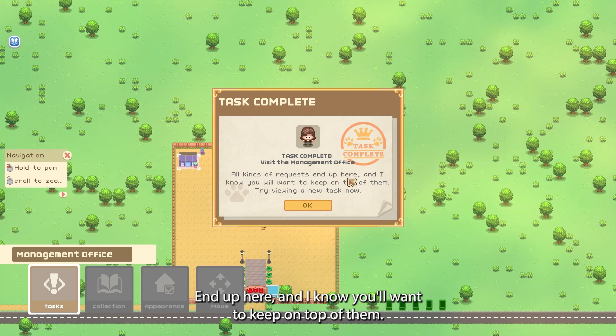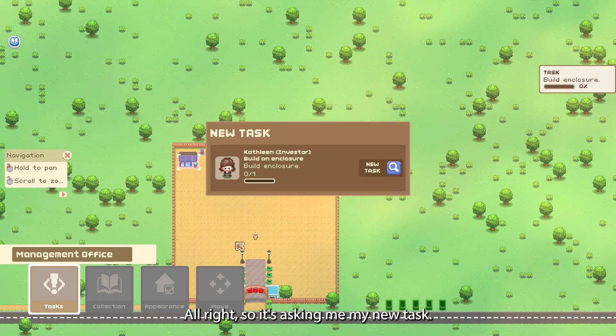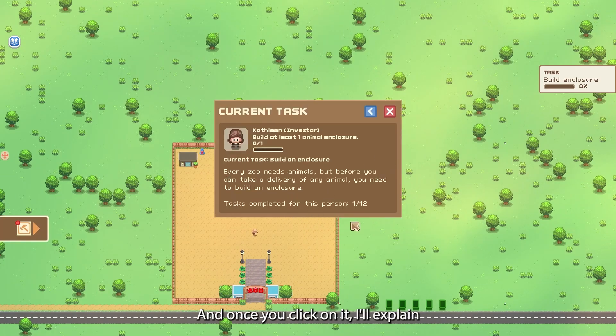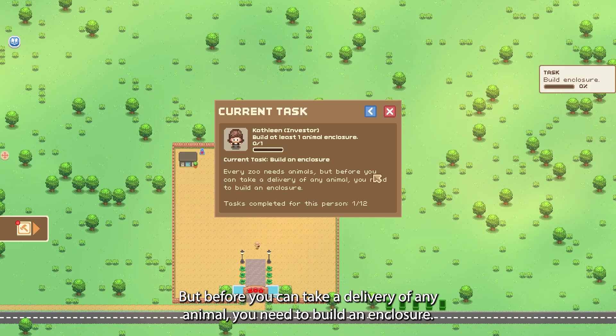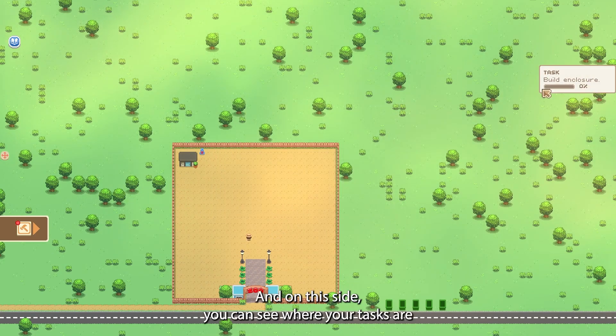It says all kinds of requests end up here and you'll want to keep on top of them. Try viewing a new task. So it's asking me my new task: I need to build an enclosure. Once you click on it, it'll explain a little bit more. 'Build at least one animal enclosure — every zoo needs animals, but before you can take a delivery of any animal you need to build an enclosure.' This one person will ask twelve tasks of you, so this is my first task out of twelve.